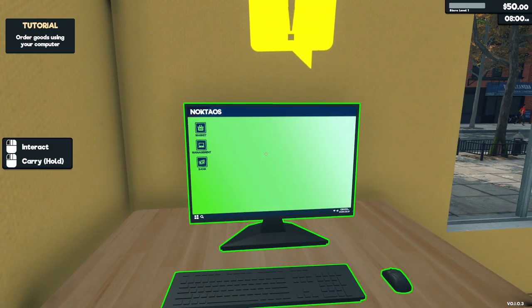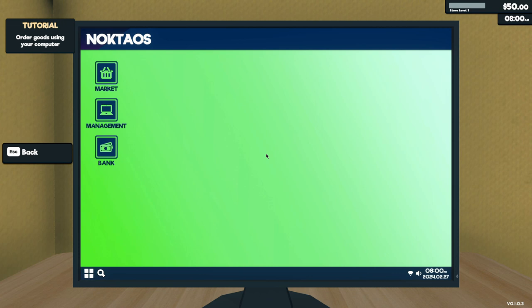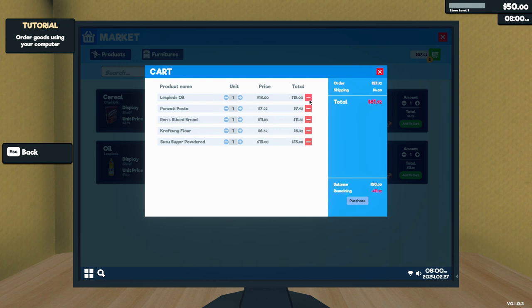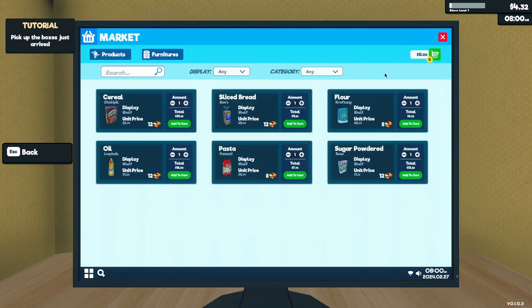Okay, I'm playing around too much. Let's order. We have 50 dollars. I don't know, let's buy — how many can we buy? We can get bread, oil... let's get one of each. Oops, we ordered too much. Let's get rid of the flour. Okay, there we go.